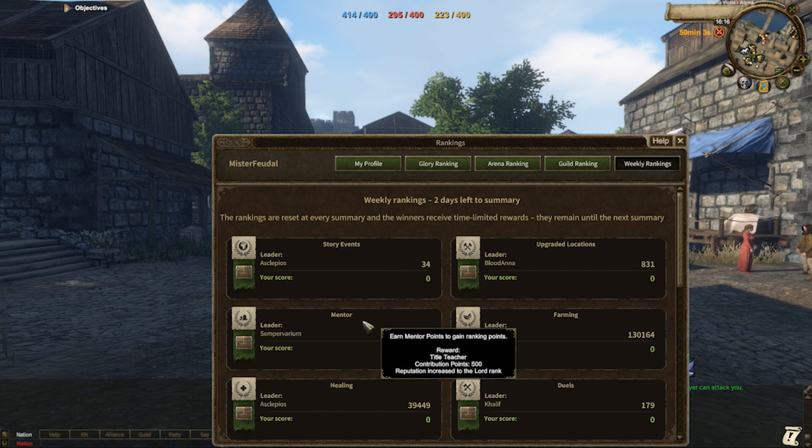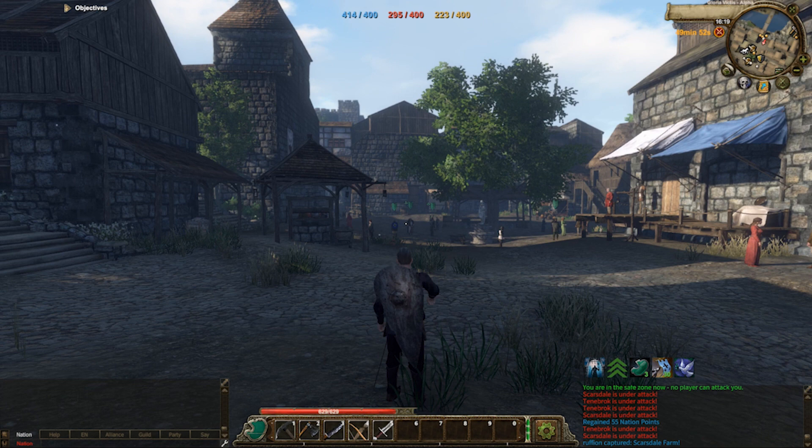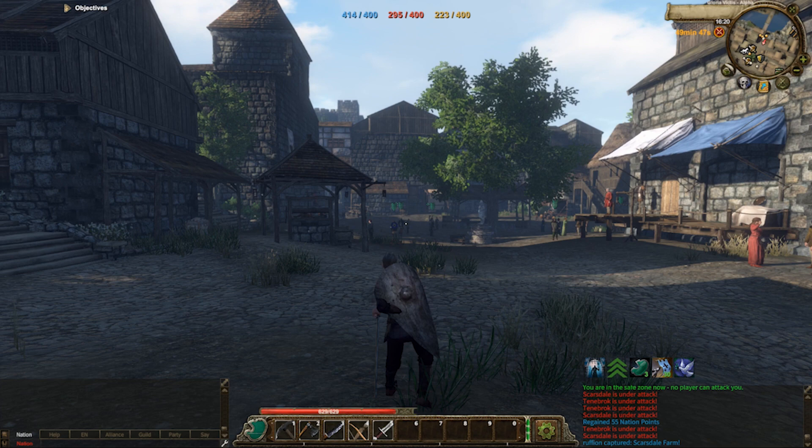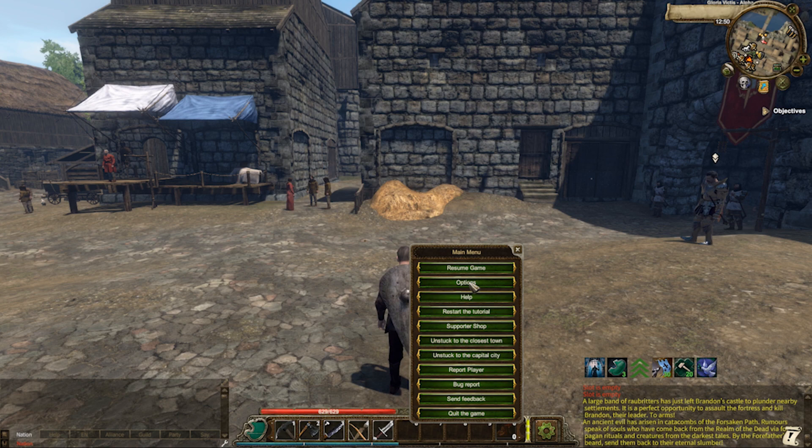Finally, my favourite keybind — the F key. This will toggle your combat mode where you will draw your weapons out. Pressing F again will sheathe your weapons. If you aren't happy with the way that the keys are set up, you can change these freely. Pressing Escape on your keyboard, selecting options and selecting the fourth option on the left will open up the keybinds. You can change these freely and remember to click apply when you're finished editing.